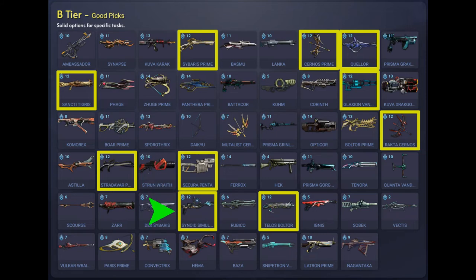Next we have the Synoid Simulor which is Cephalon Suter's variant of the Simulor. It's doing primarily magnetic damage and also electric damage. This weapon has an Entropy effect which applies magnetic damage to any enemies within 25m of the player. You can acquire this from Cephalon Suter at Genius rank 5, or from other players. Next we have the Telos Boltor which is the Hexus variant of the Boltor, doing primarily puncture damage. It has a Truth effect which does gas damage to enemies within a 25m radius. Acquire this weapon from the Arbiters of Hexus Syndicate at Maxim rank 5, or from other players.